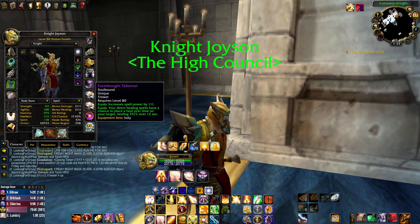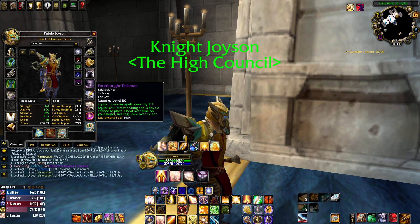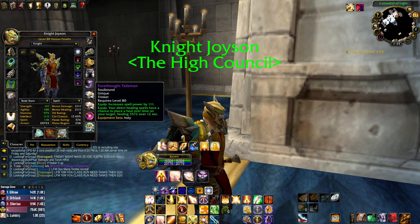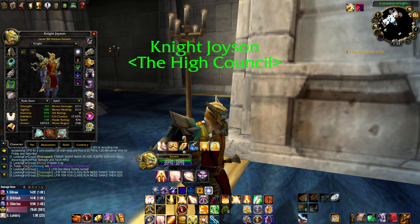This is Forethought Talisman, a 213 item level item. I think it drops off either Kel'Thuzad or Sapphiron — it's a very good healing item, it adds a HoT on the target. It has a separate internal cooldown, so it applies heals at a good rate, and it also has a lot of spell power — 111 spell power.